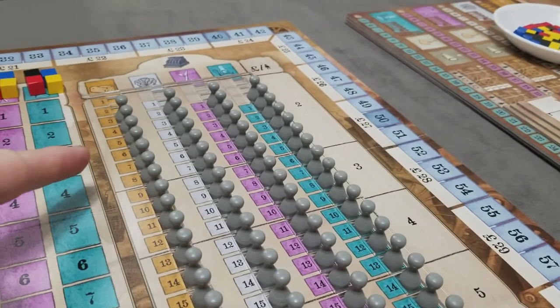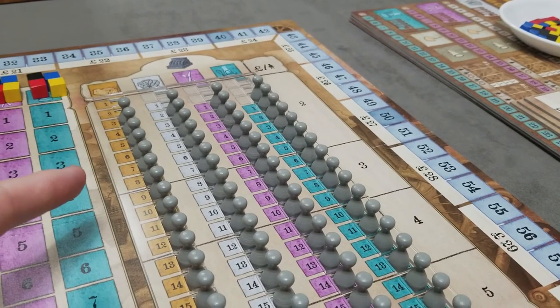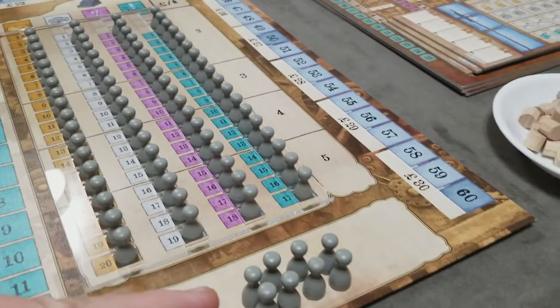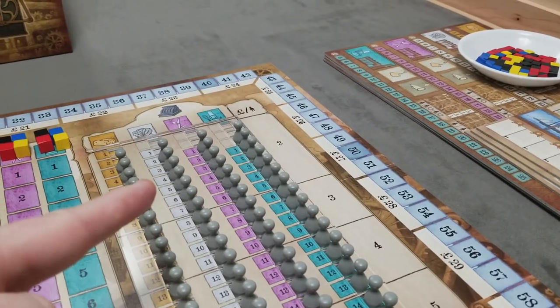Whenever workers are taken from the job market, they're always taken in reading order — left to right, top to bottom. Whenever workers are returned from the fired worker spot, they're returned in reverse order.